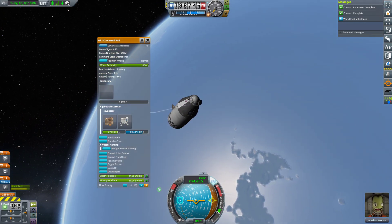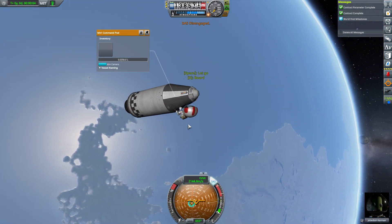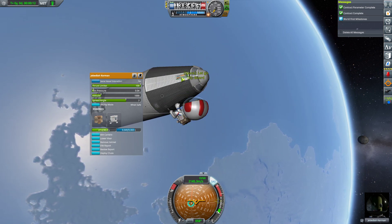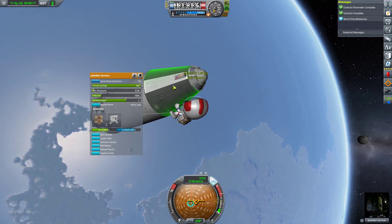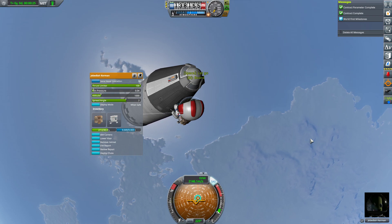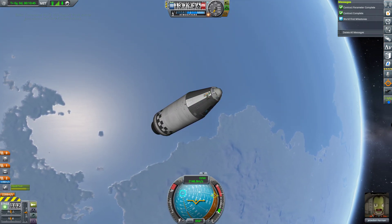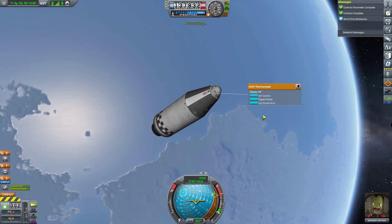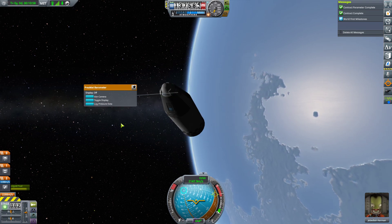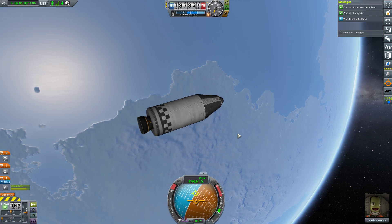We can do an EVA report from space, because I believe I upgraded the astronaut complex — and that's worth eight science, so it's worth keeping. I probably should have activated the thermometers. The thermometer and the barometric pressure sensor are pretty cool in that they allow you to pull the data out of them without disabling the device. We'll go back inside and do temperature readings — but I guess I've done that as well. We've got no atmospheric pressure, so there's nothing I can do with that. We'll go to the map screen and start preparing for re-entry.